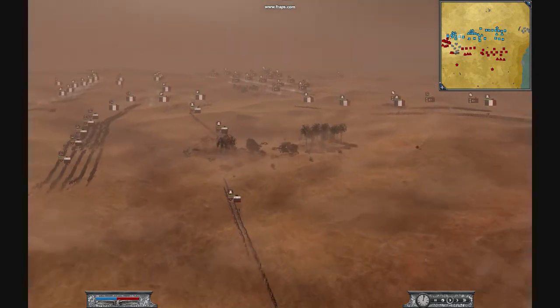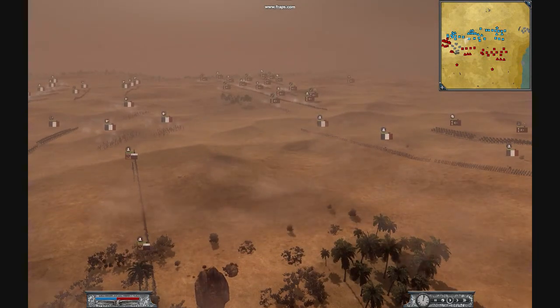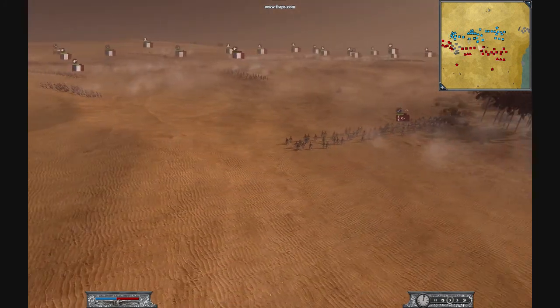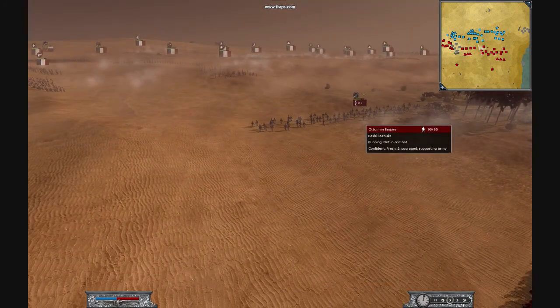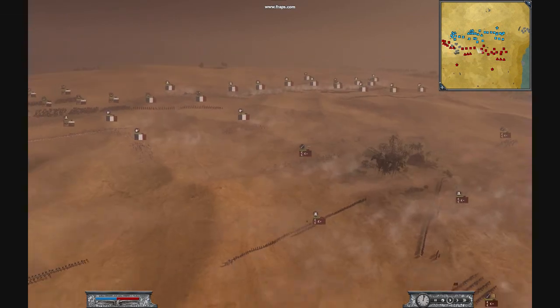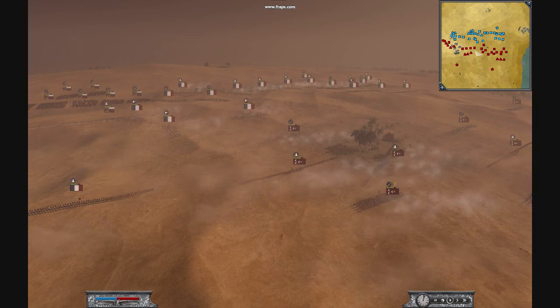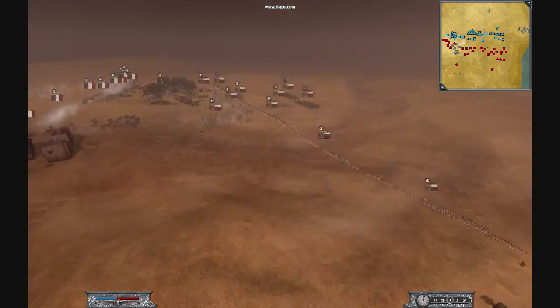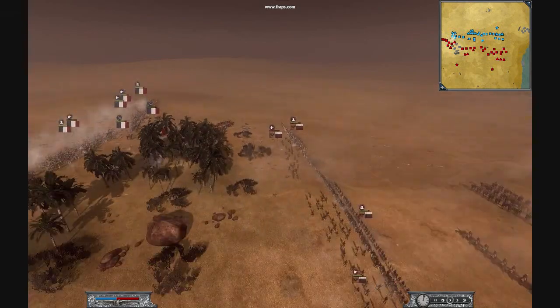The Russian opponent's bringing some more lights in to flank. The French opponent has now decided to bring some lights round to flank as well, so I'm going to send in one of my cheap melee, a few line, and then my semats are going to be behind — I think that's how you pronounce it, excuse me if I'm wrong. So they're going to try and make them run away.